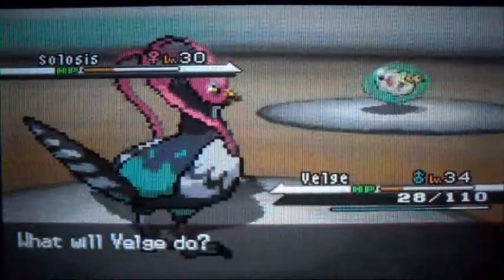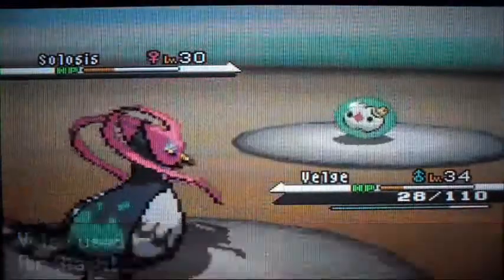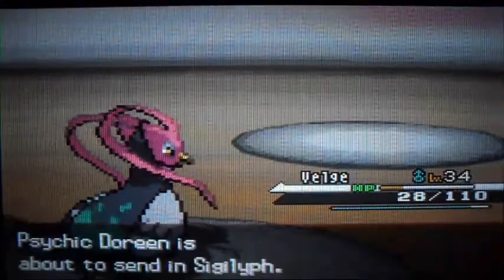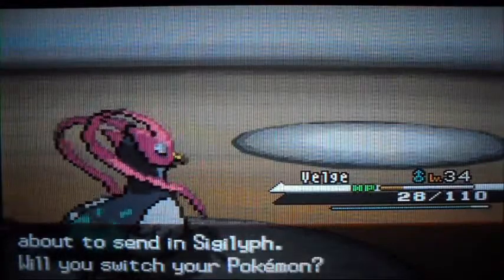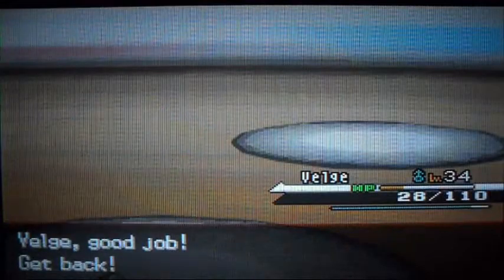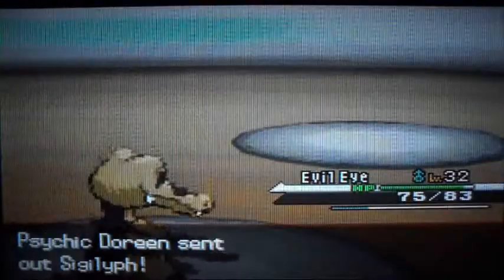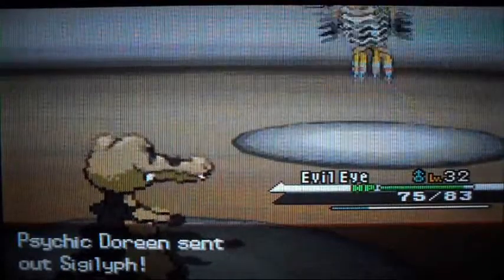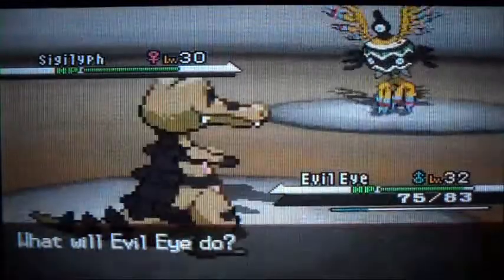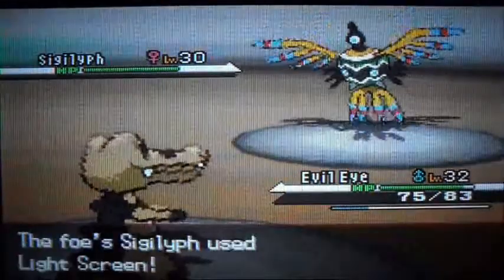I recommend you go ahead and catch one for yourself. The other wild Pokémon you can find here is Elgyem — it's a Psychic type, it's really weird, kind of like an alien. It evolves into Beheeyem at around level 42.